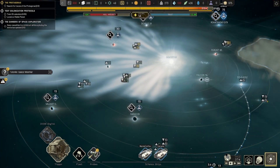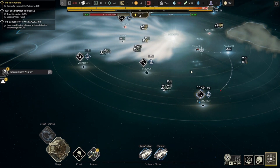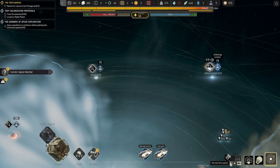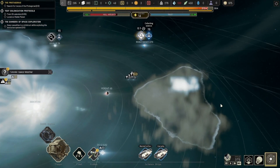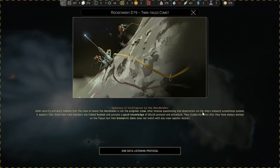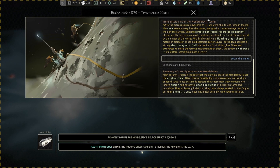We'll be wanting to move up towards Rokitansky later so we can get probes down there, then find some other stuff. Security protocols indicate that the crew on board the Mendeleev is not the original crew. After intense questioning and observation via the ship's on-board surveillance system, these crew members are indeed human and possess good knowledge of the protocol and procedure, but their biometric data does not match any crew register records. So basically they just have different names and are different genetic people after coming in contact with that alien thing.